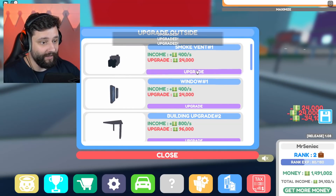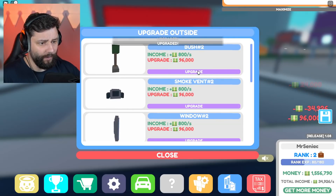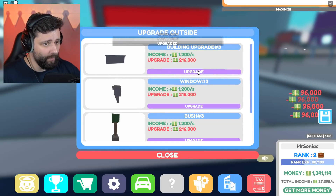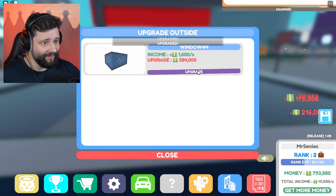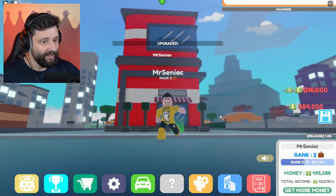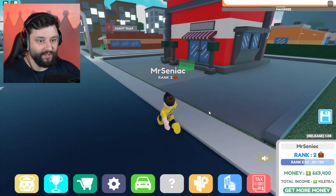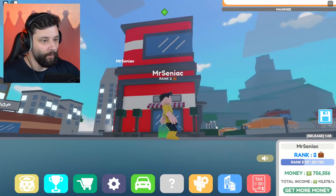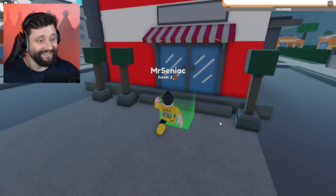Buy it all right now, get the windows down. So much stuff to buy — I'm hoping I've got enough money to see me through. That looks freaking beautiful right now! Someone's got a donut shop over there — holy moly. But that looks beautiful, guys. It makes my bakery look super weak, it really does.